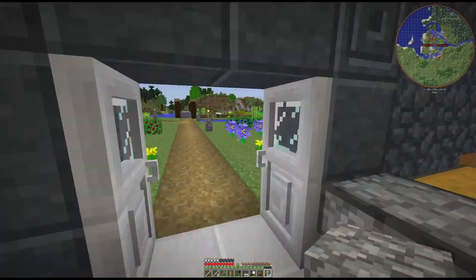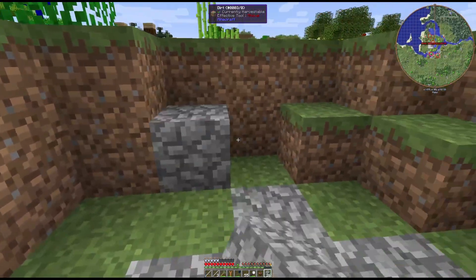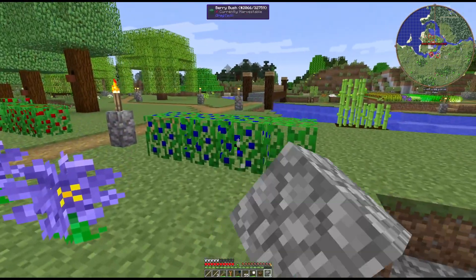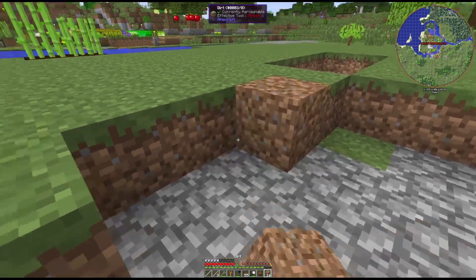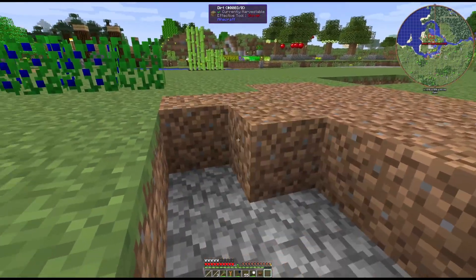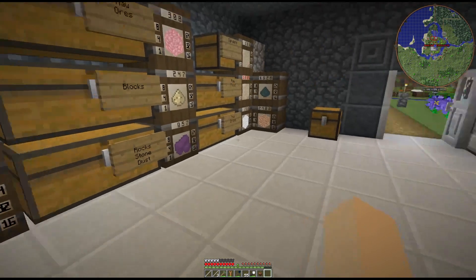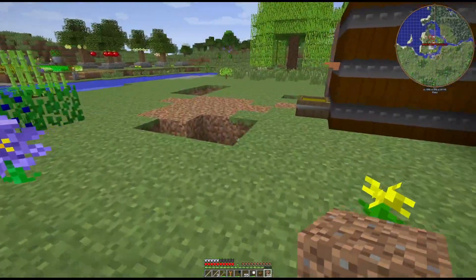I'm gonna grab cobble and fill in this stupid creeper hole. By the way, while we were out in the live stream the other day, I found a new bush - it is a blueberry bush. And I'm not really worried about any of the other ones. There's quite a few different ones: there's a white currant, black currant, red currant, cranberry, blackberry - not the kind you used to use to call people and take notes.